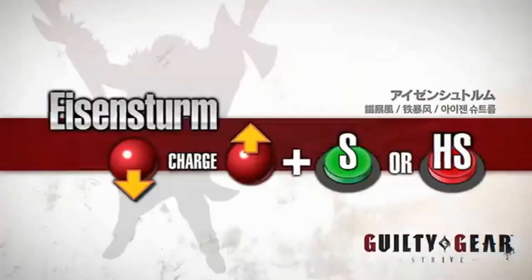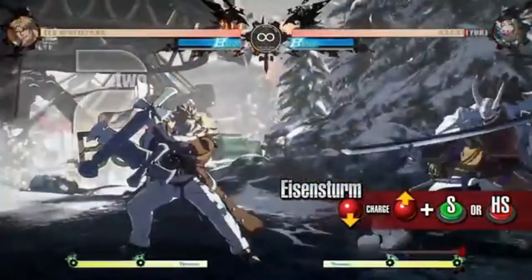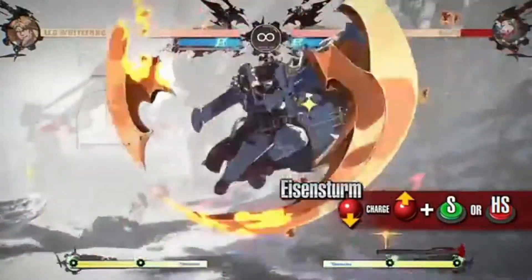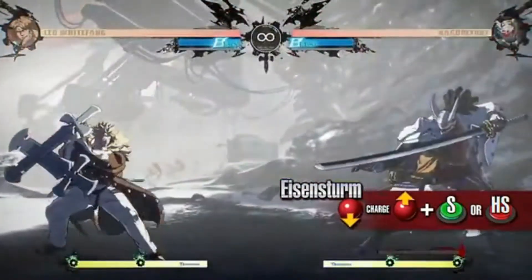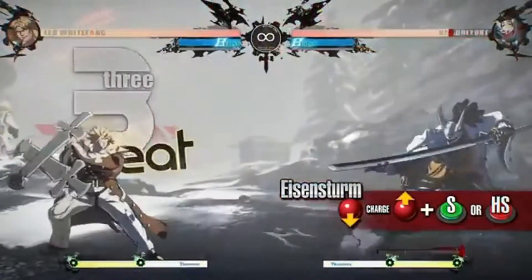Eizen Sturm: An attack with invincibility on startup. The heavy slash version deals higher damage but has longer recovery. Since Leo loops upward as he attacks, it works well against airborne opponents. You can make use of invincibility frames by using this move on your wake-up or during the opponent's offense to turn the tides.